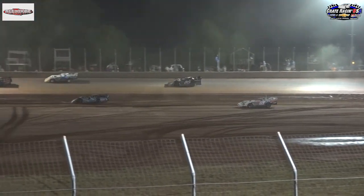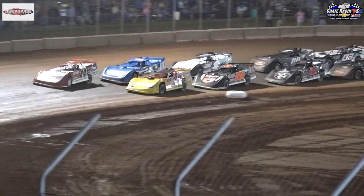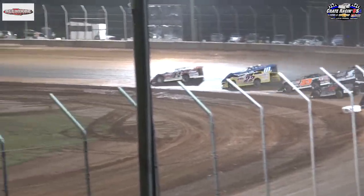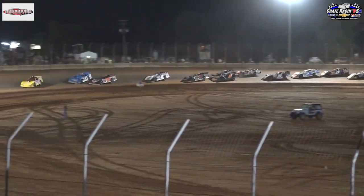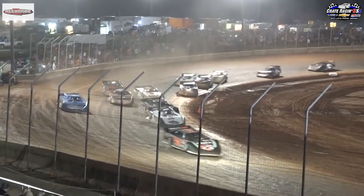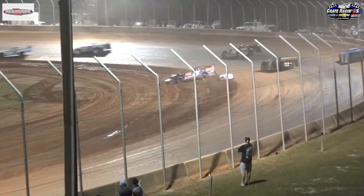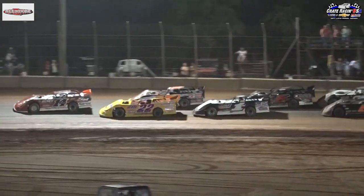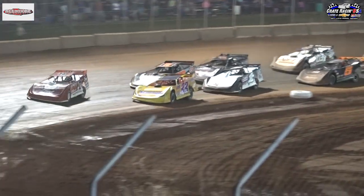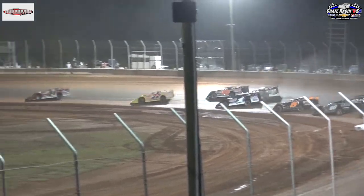Big trouble in turn two — cars scattering everywhere! Harrington picks up the throttle. Thomas looking to the inside in turn one, but it will be Harrington with the big move — he had some momentum built up coming off that first turn. Ryan Crane slips up out of the groove. I think he's cut down a tire — something wrong with the 10 car, he's off the pace. 11 laps to go. Here we go! Here comes Will Harrington in the throttle. He'll clear Thomas down the front straightaway and start to pull away.